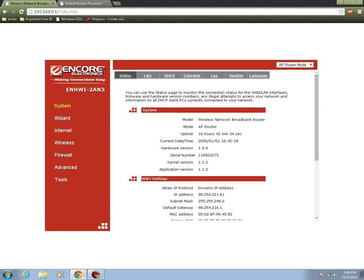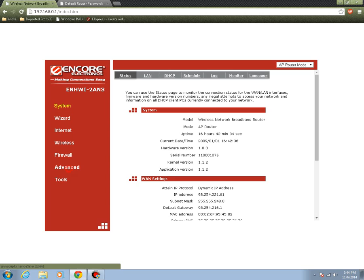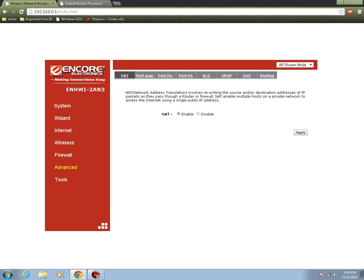Your router might not look the same as mine. Look for an 'Advanced' or similar section. If you don't see it right away, just keep clicking around until you find the port forwarding option.